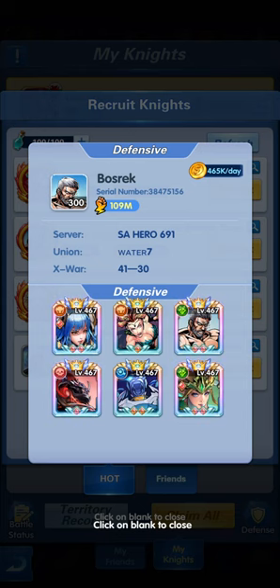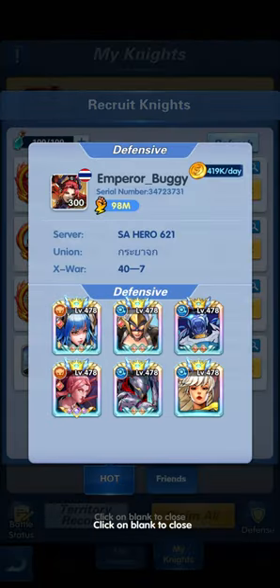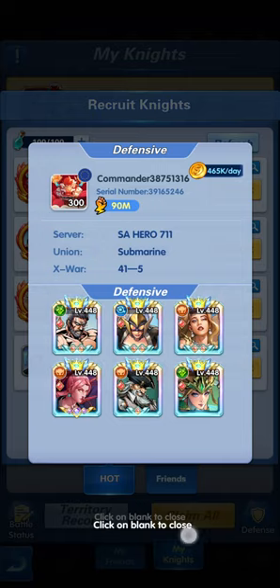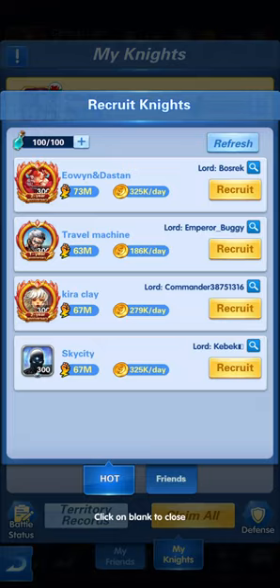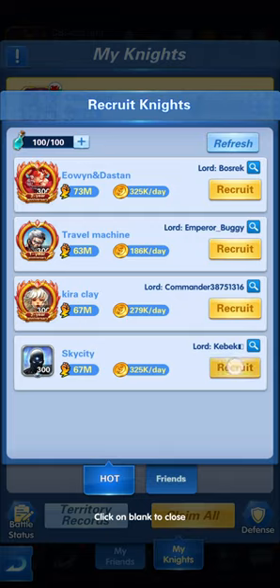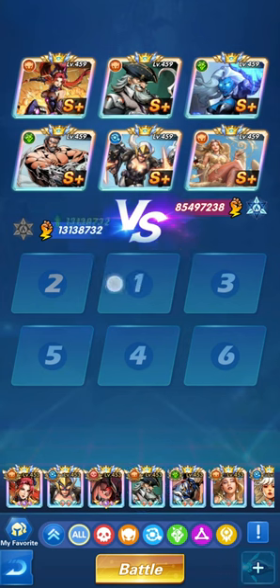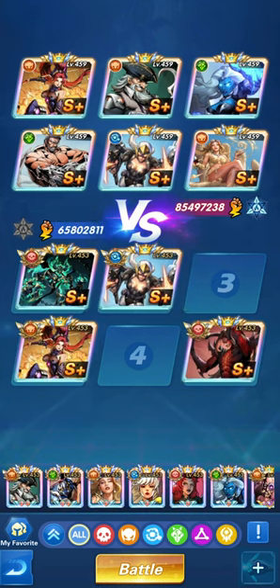Let's click on that icon to see which lord he's serving now. He's serving Lord Buzruk at X-War 4130. The next candidates are Emperor Buggy, Commander Whatever, and Kibik. Let's try to recruit all of them — it looks like we have to battle them and win in order to recruit.